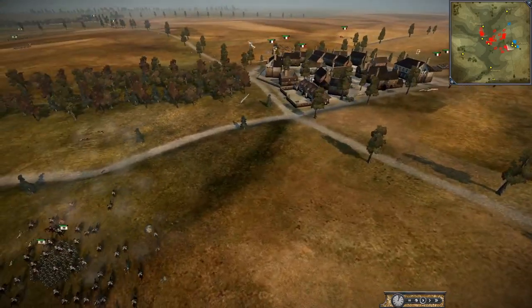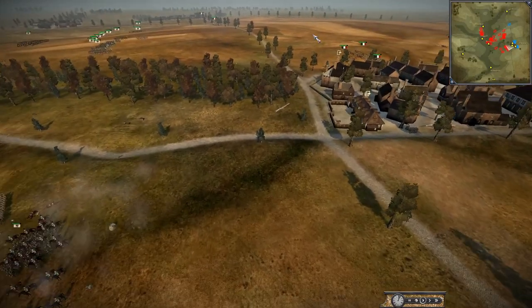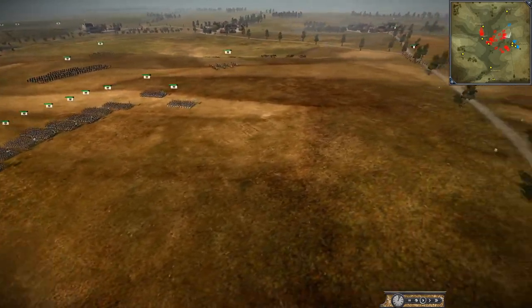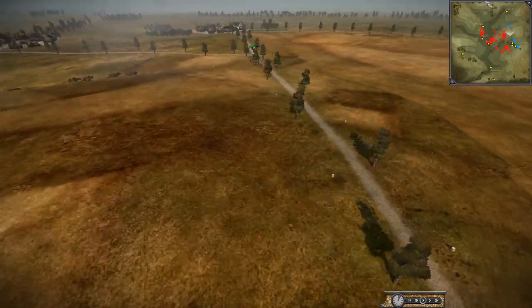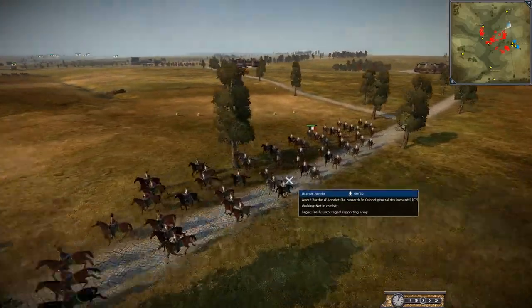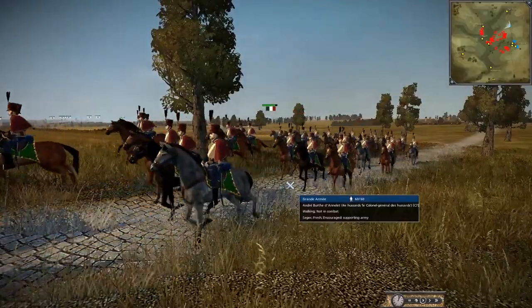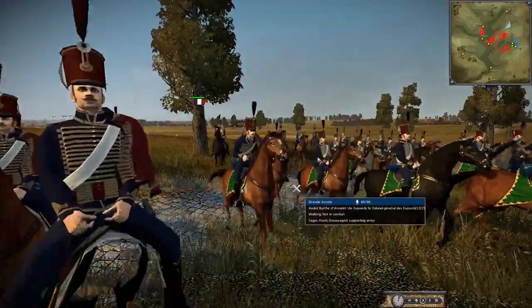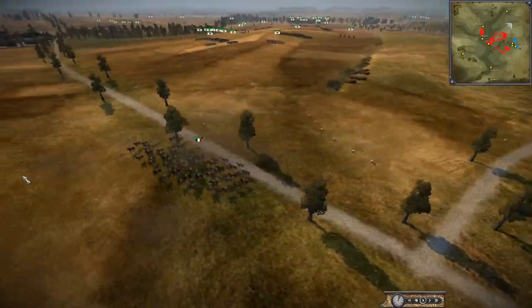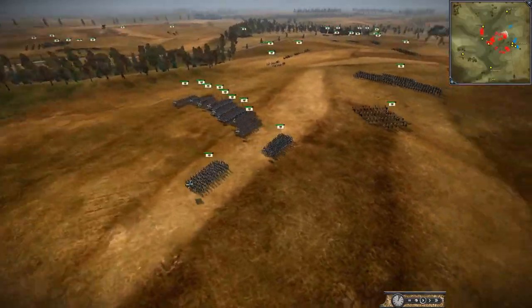It looks like the Prussian army here is setting up to the right of this village - they're going to be fighting over this village - and getting some more hits on that cavalry, taking out quite a few of them. I think this Prussian army is dedicated to cutting off Bernadotte from joining Davout, which is a very smart idea - try and keep the French armies separate before they can join up. You can see the Colonel-General de Hussars there - cool name, cool uniform as well.